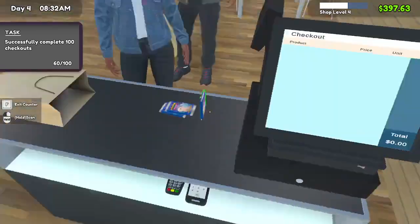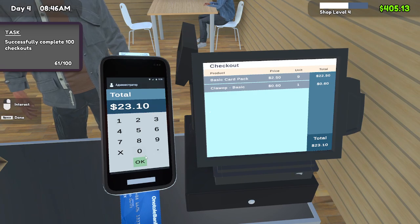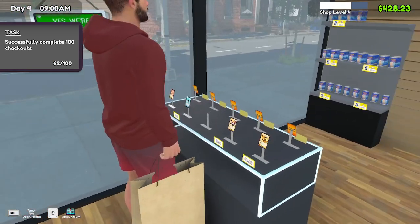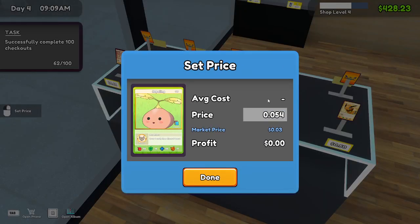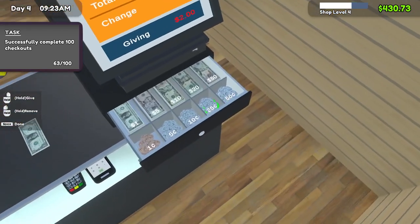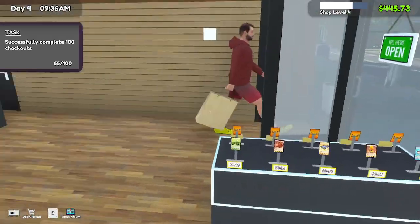Right, here we go — we've got two people on the checkout. We need to complete 100 checkouts. Let's put a new card on the display. This one we can sell for 15 cents. You're gonna buy a card — let's put this one on sale, probably sell it for $2.50. That's another two fifty — perfect. So 65 out of 100 checkouts, let's try and get 100 checkouts in this one episode.